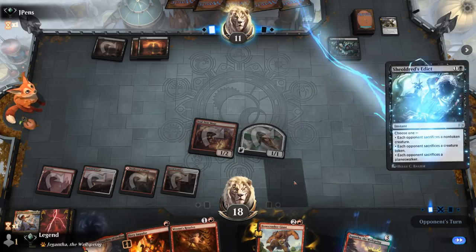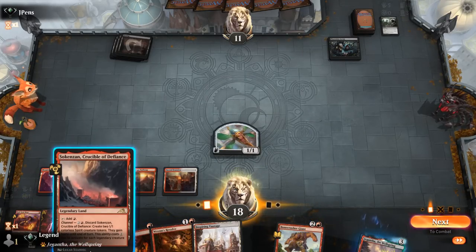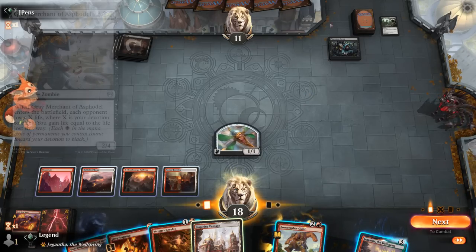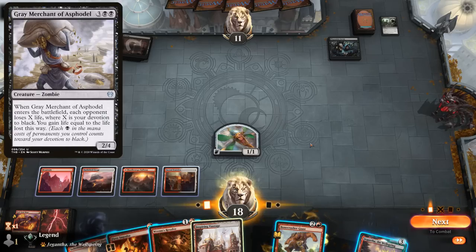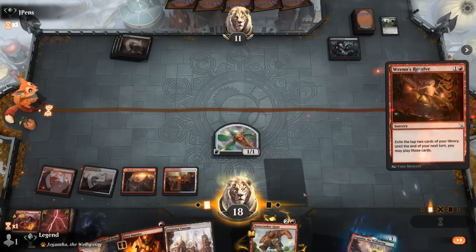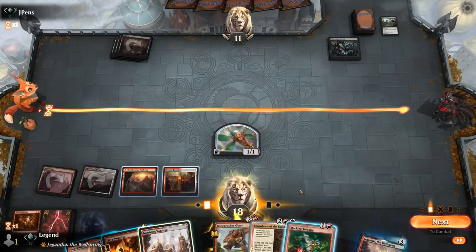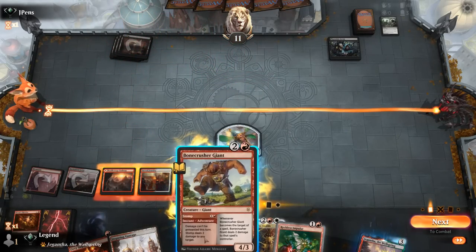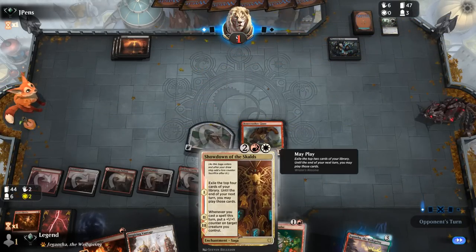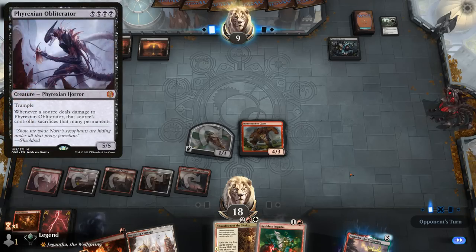At least we have Ren's Resolve for more card advantage. An edict takes care of Soulscar Mage, but we still have our thopter. Could also channel Crucible and hit for three. Opponent falls to seven, still stuck on three lands — maybe they have a bunch of Gray Merchants in hand. I'll Ren's Resolve and see what we exile. Okay, showdown is excellent — now I don't really mind playing Crucible since we have Showdown for more value. Get in for one, then next turn Showdown if we hit a land.